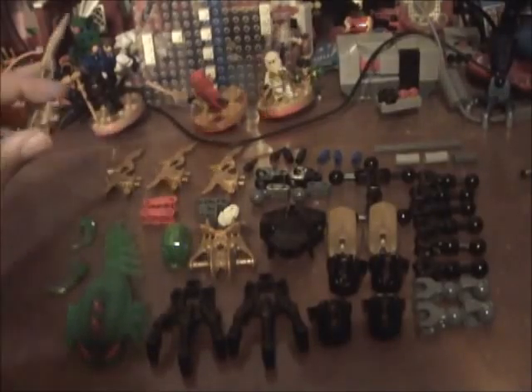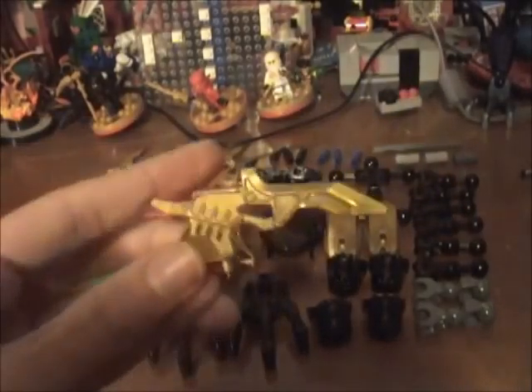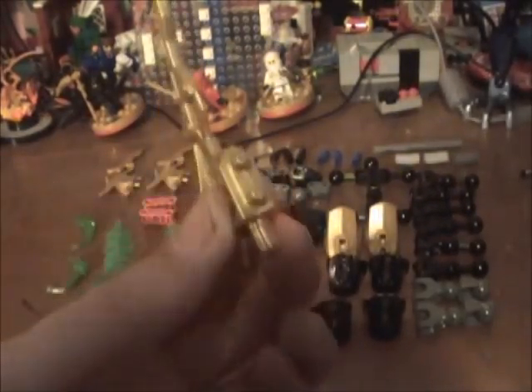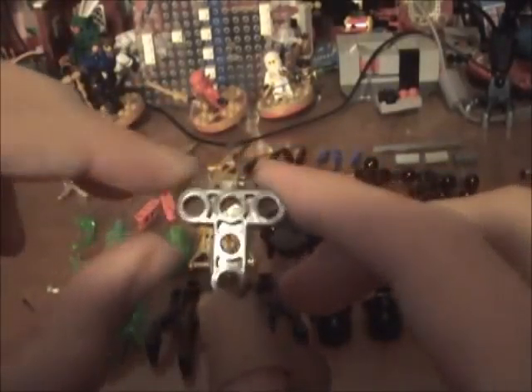Next we have four golden little blade things with two pins each. Then we have two red pieces with two axle pins and one circular pin on the other side. Then we have the T-shaped polearm.